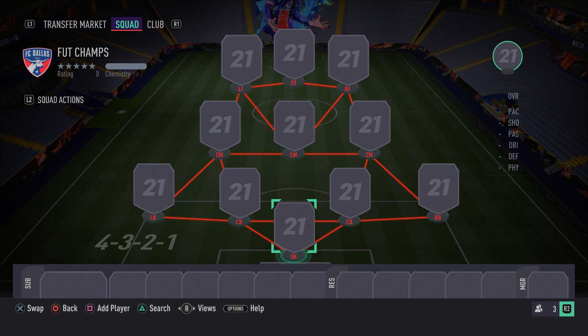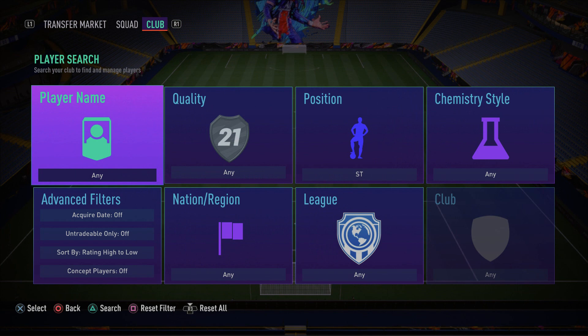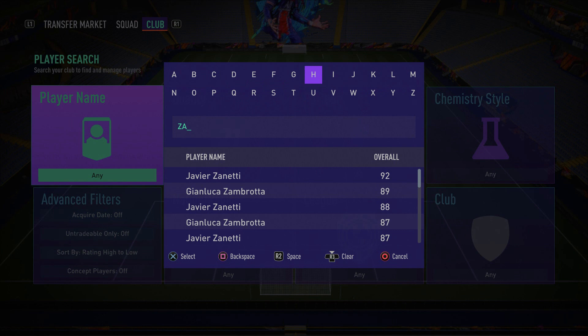As you can see on your screens right now, for this insane 500k team the formation we're using is the 4-3-2-1 — but that's just to get everyone on full chemistry. At the end of the video I'll show you what formation to switch to in-game through custom tactic presets. Now let's get into the first player: in the striker position we have the very insane informed card Wilfred Zaha.